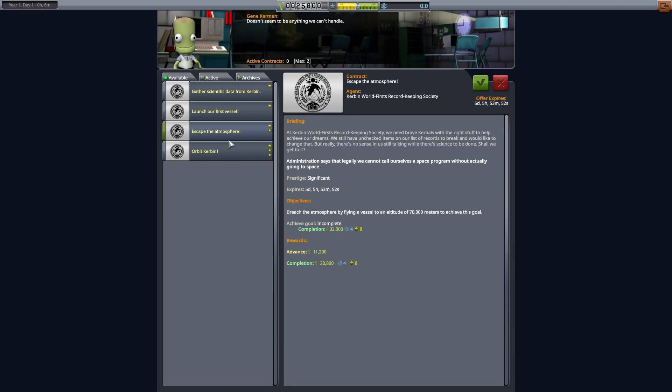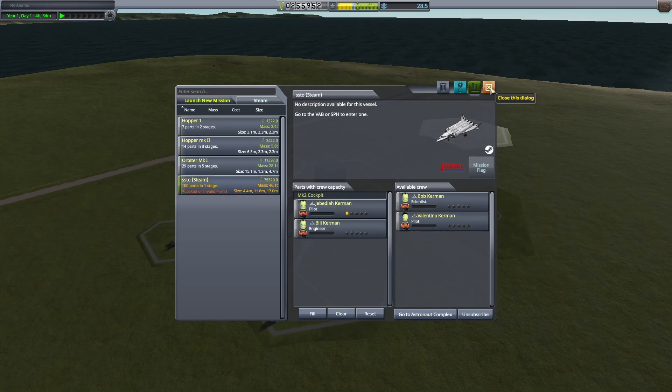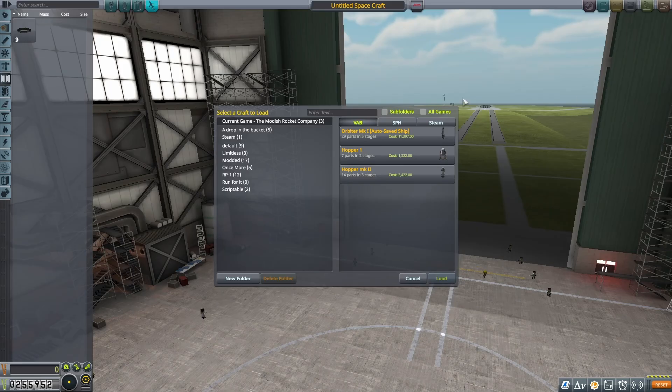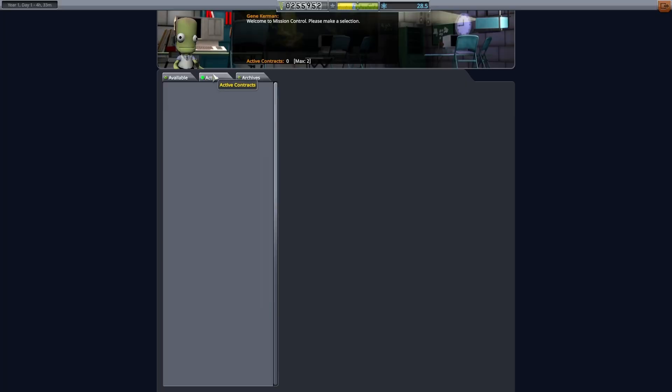I'm going to have you go ahead and take some early contracts and build a couple of practice rockets using the movement keys to travel off into the horizon. You can add a couple of science instruments, but just make sure you're completing the contracts. These early contracts will give us some of the money we need later on to build our orbital rocket.